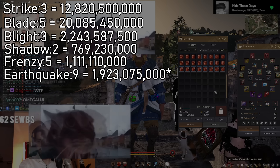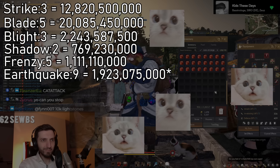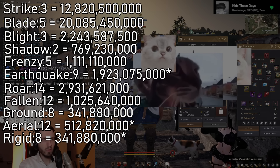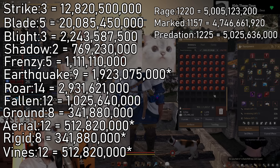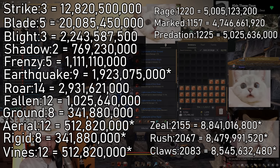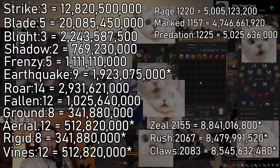Next to earthquake I have a little star, which means I cannot sell it. Then: 14 roars, 12 fallings, 8 crowns, 12 aerials, 8 rigids. Getting into the min-listed ones — rage mark and predation are the ones that actually sell. Zeal, rush, and claws are min-listed and at almost double the rage mark and predation numbers.